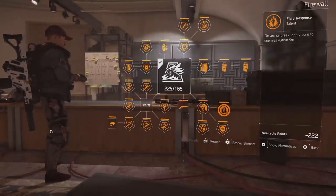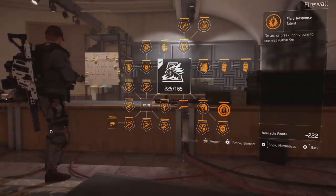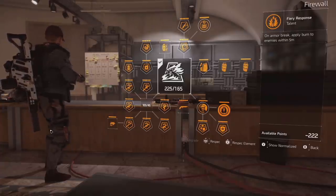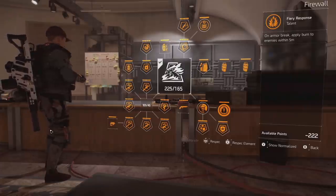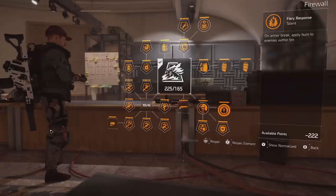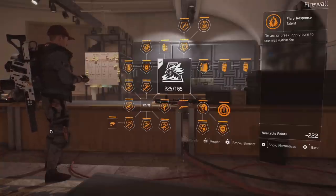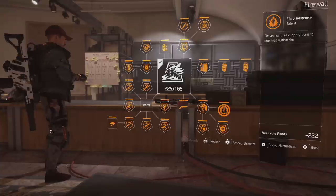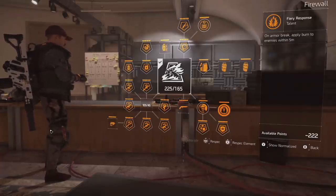There's also the Fiery Response talent: on armor break, you light everyone around you on fire in a small radius. The idea is it gives you slight protection against melee rushers and people who are annoying when you have a shield. If anyone flanks you or comes from behind in a dangerous moment, you're protected for a few seconds. For dark zone players who are annoyed with shotguns getting in close — that's going to affect those people.